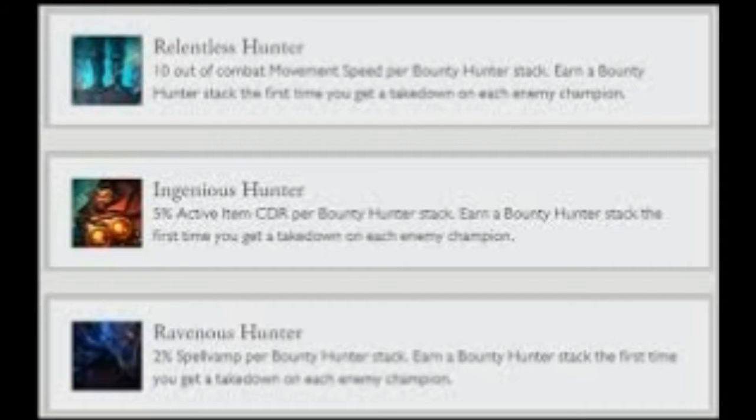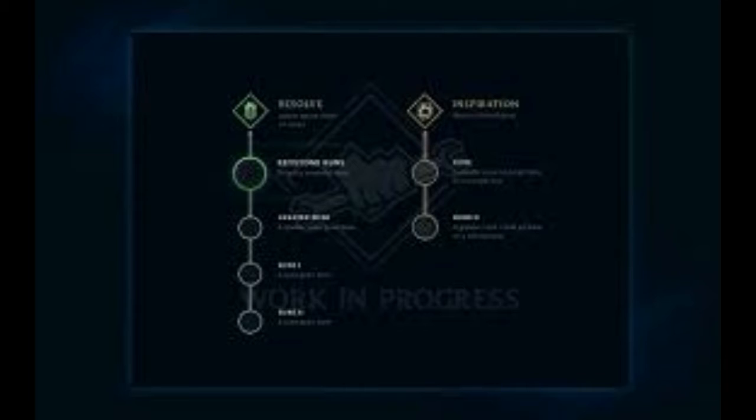Resolve Keystones. Grasp of the Undying: every 4 seconds when you damage an enemy, do bonus magic damage, heal yourself, and gain permanent health. Aftershock: it's like Courage of the Colossus, but you get some adaptive damage after the shield. Guardian: allies you target with spells or ones that are really close are guarded champions — you get a shield and brief movement speed when damaged for those guarded champions. Greater Runes. Unflinching: gain tenacity and slow resist for using summoner spells and having them on cooldown. Demolish: become the Rift Herald, but probably not as much damage. Font of Life: mark enemies by impairing movement — if attacked by an ally, the ally heals from the mark.